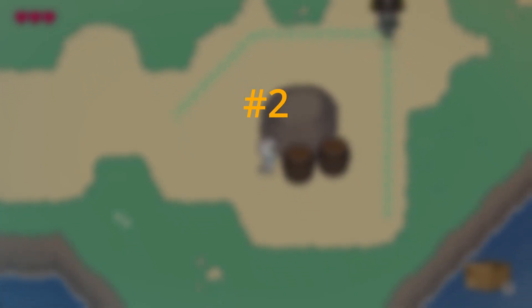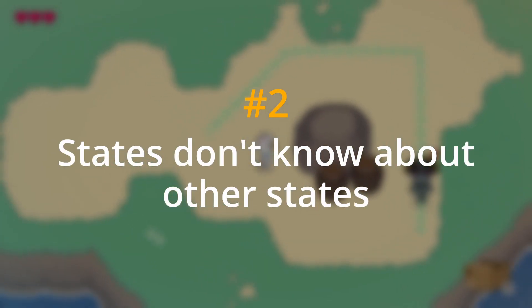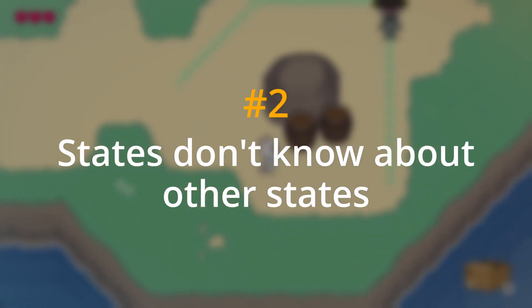And the second rule of states is that no state refers to any other state. All states do is emit signals when things happen, and then the owner node of the state machine can determine what to do. This makes sure you never end up with spaghetti coupling between states.